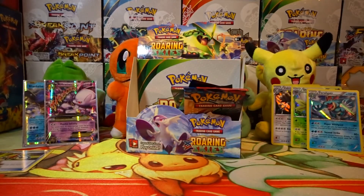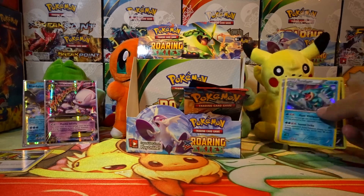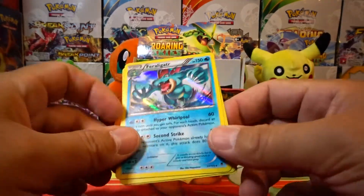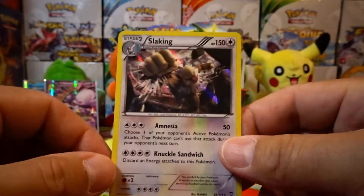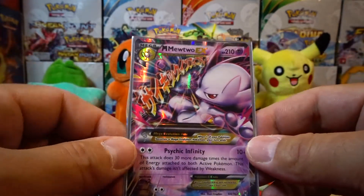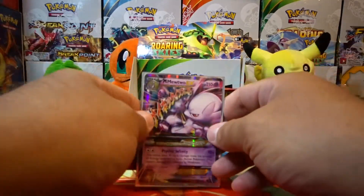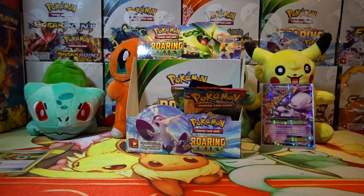That's decent! Out of these packs that we opened guys, we were able to pull three holo rares — a Feraligatr, a Shiftry holo, and a Slaking holo. We also pulled a Blastoise EX and a Mega Mewtwo EX, which was a great pull. Guys, if you enjoyed this video please take a second to check out some of my other videos on the channel, and please like, comment, and subscribe. As always guys, stay cool and thank you all for watching!